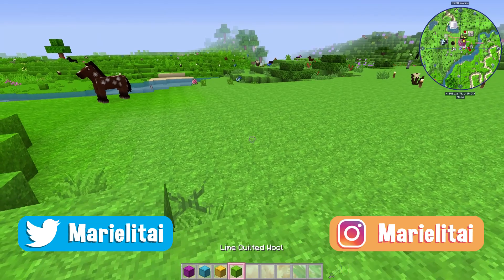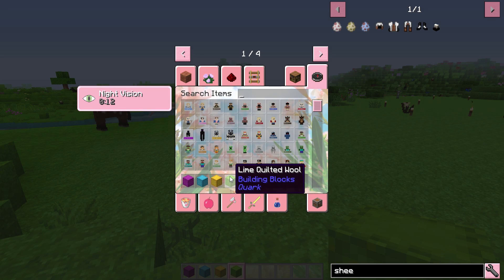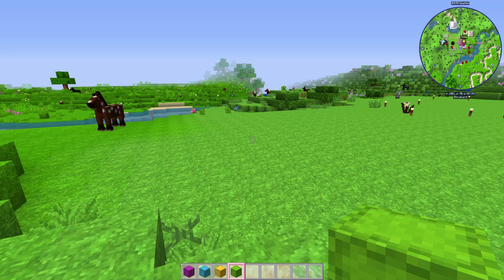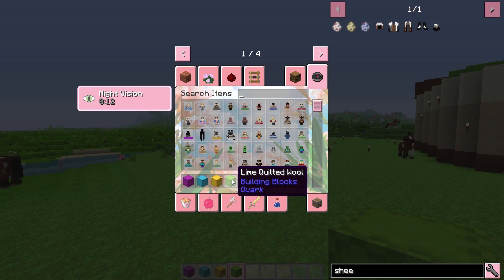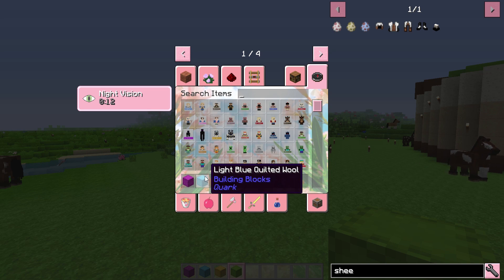I have a couple of blocks in mind. I'm gonna be using this one instead of slime, because I know that you can bounce on slime. However, I don't want my horses bouncing all over the place. So we're gonna pretend that this is a slime block — that's gonna be the floor. And then we're gonna use these three other colors over here for the pillars.